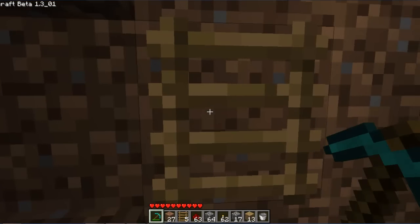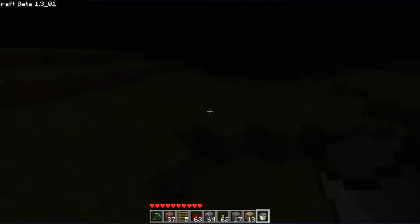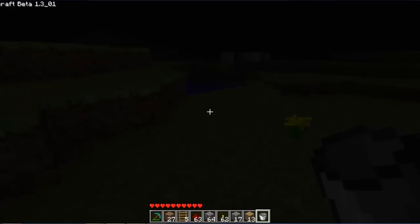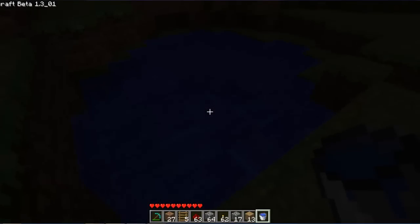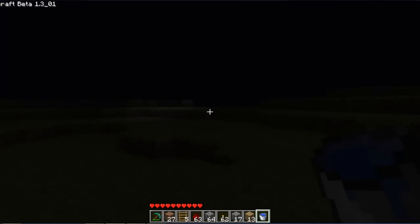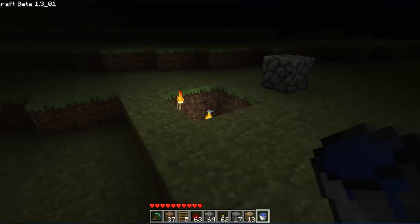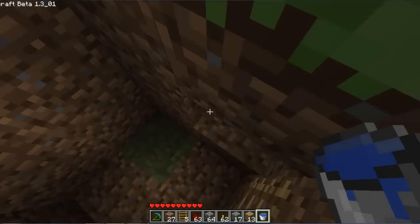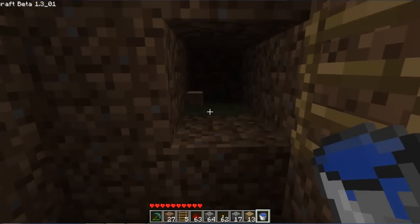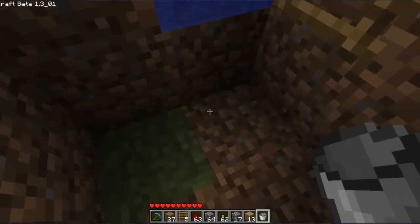For this you're going to need a bucket of water — I'll just quickly run and get one. Okay, so you're going to need a bucket of water, and in the hole next to the ladder you're going to pour the water on the back hole. The ladder just prevents the water from spilling out into the pit.